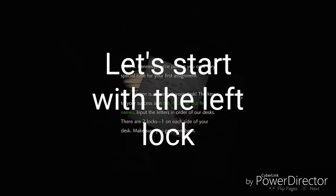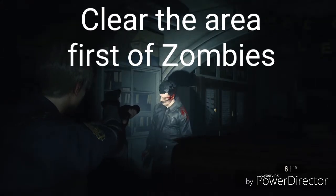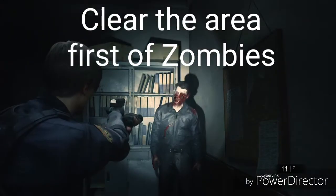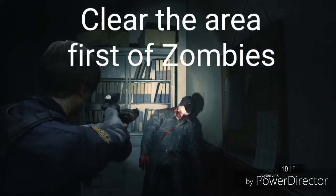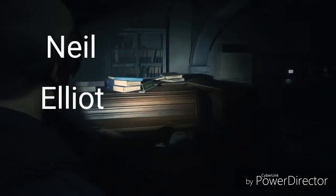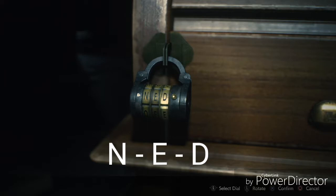So let's start with the left row of the desk. But of course, clear the area first of zombies. Moving from left to right: Neil, Elliot, and then David. So the initials should be N, E, and then D.